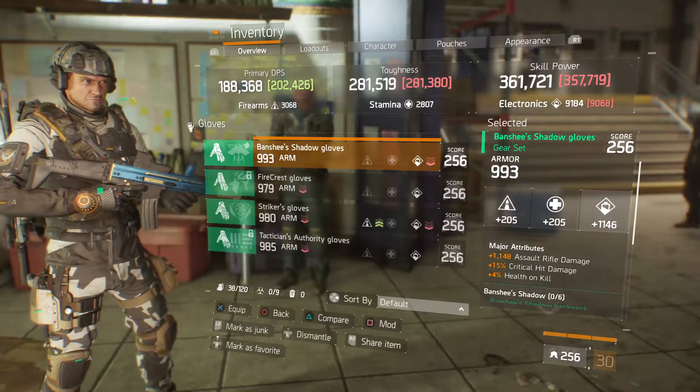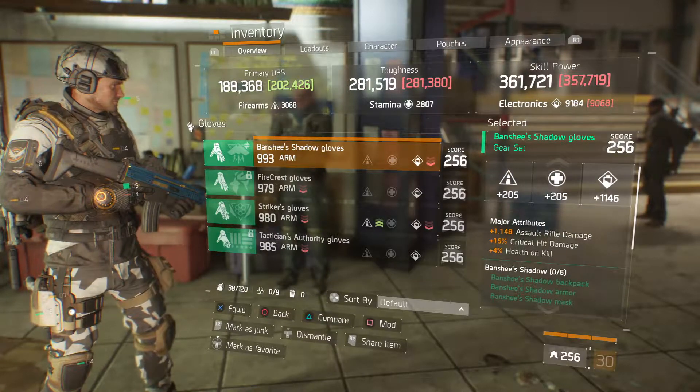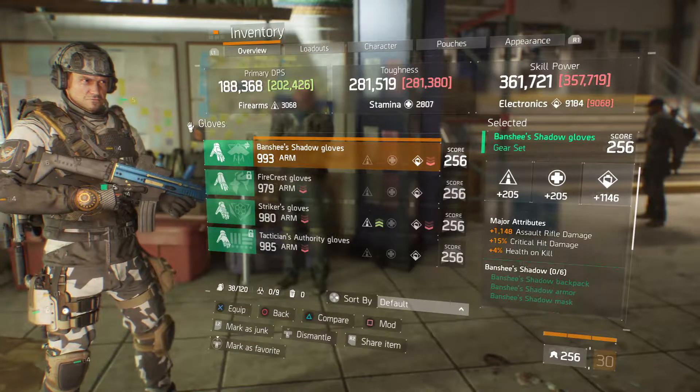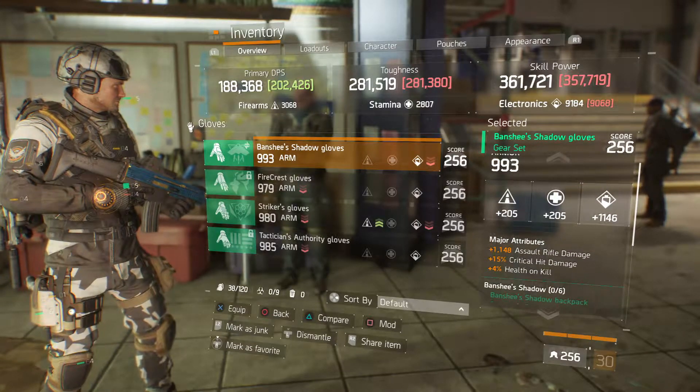We have a 1993 armor Banshee Shadow gloves with 1146 electronics, 1148 assault rifle damage, 15% critical hit damage, and 4% health on kill. More than likely I'd be changing out health on kill, trying to get critical hit chance.